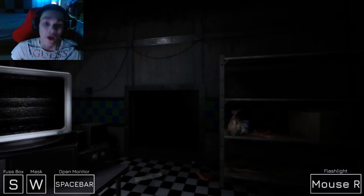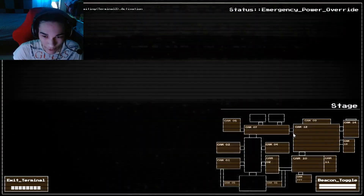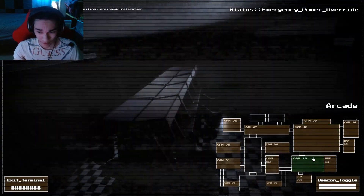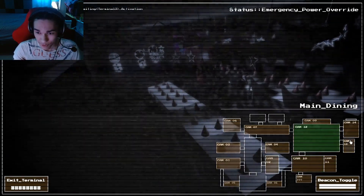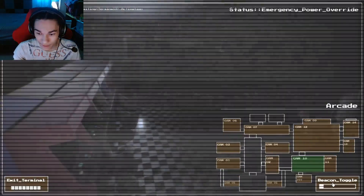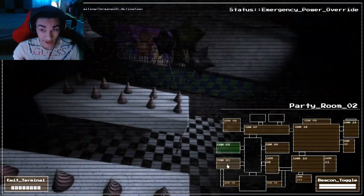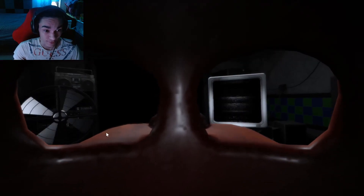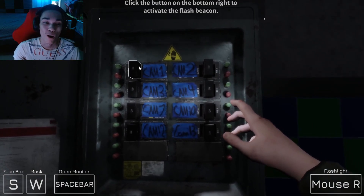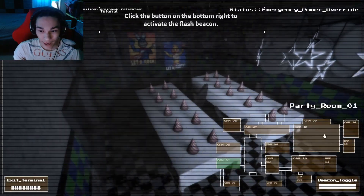Okay this is kind of loud - I just lowered my volume down a bit. Open monitor... what's that camera? We've got main dining, kitchen, main dining arcade. You can talk. We've got masks, fuse box. Click on the button to activate flash beam.